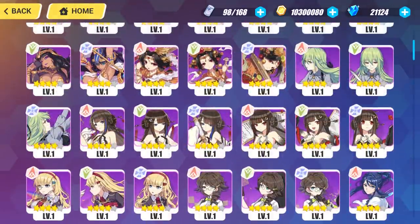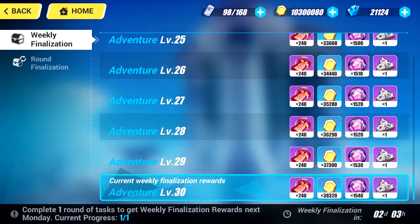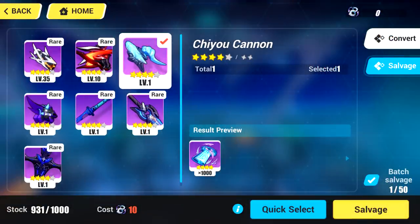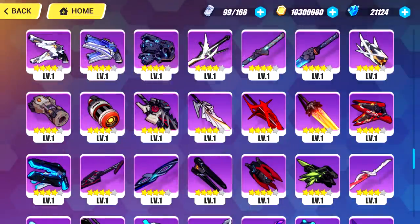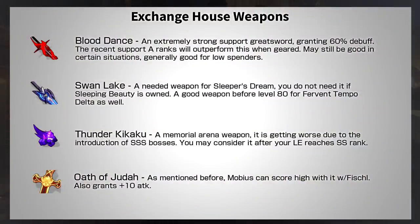Next, let's talk about the Exchange House. You can exchange 6,000 Red Resonators for a Stigmata, or get rid of useless or duplicate weapons for Blue Resonators. As of right now, I would only consider three weapons from the Exchange Shop. First is Blood Dance, which gives a massive 60% elemental debuff — a rare multiplier and really strong. However, its endgame use has decreased significantly over the past year, so it is a transitory weapon: as you get into the endgame, you'll use it less and less.